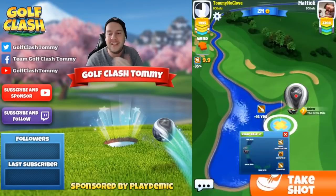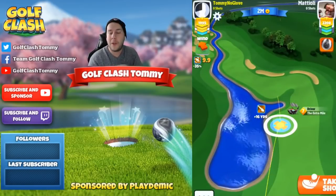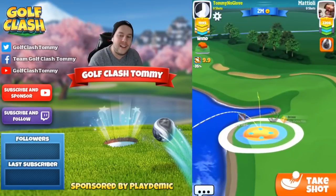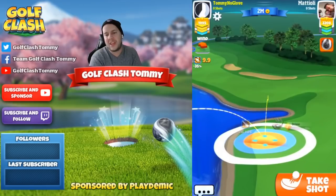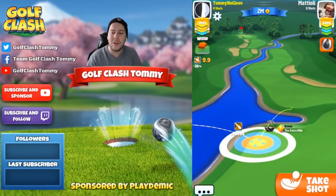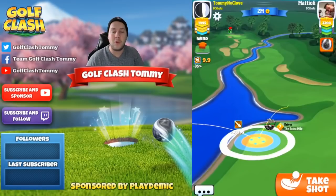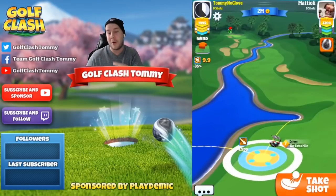With tailwind and crosswind this is definitely a manageable course. We're going to play max sidespin and two parts of topspin. You can see that even though two parts of topspin shows we're going to get in the rough, we'll have tailwind and an extended ball guideline — but we don't want to use more than two parts of topspin so we're not in danger of going into the rough or sand on the top.